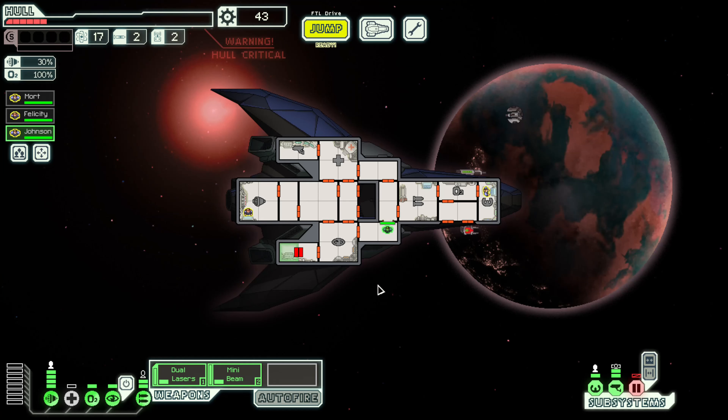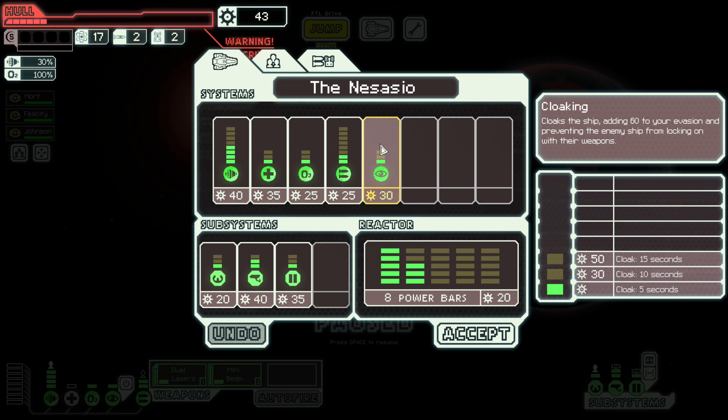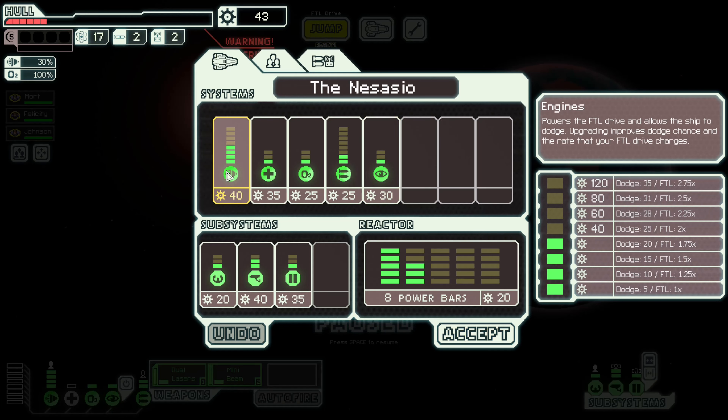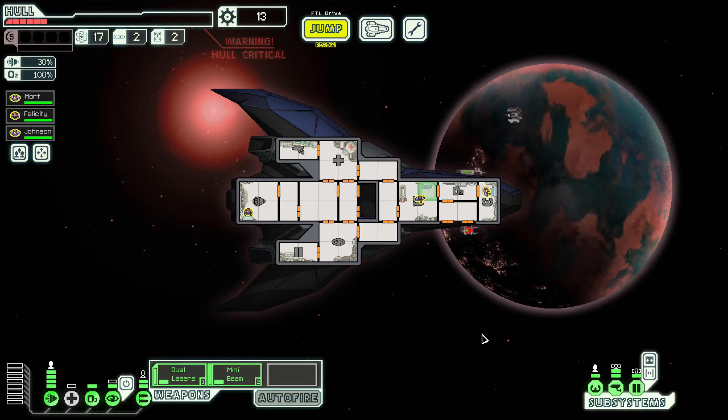The outpost hails us after the scout was destroyed — thanks for the help, we've been harassed non-stop by those scouts, take this on the house. An anti-personnel drone, three fuel, 14 scrap — that is remarkably nice. Let's get our weapons guy working and fix up our doors. We have 43 scrap, I think we need to upgrade immediately. I'm thinking extra cloaking would be very good — extra cloaking is going to be the first thing we do.